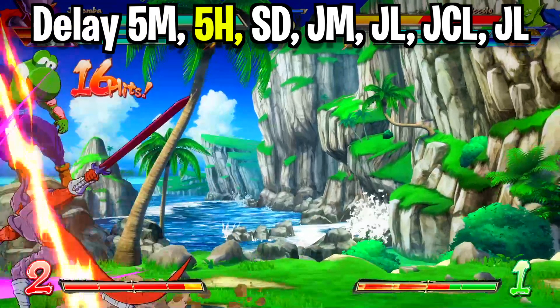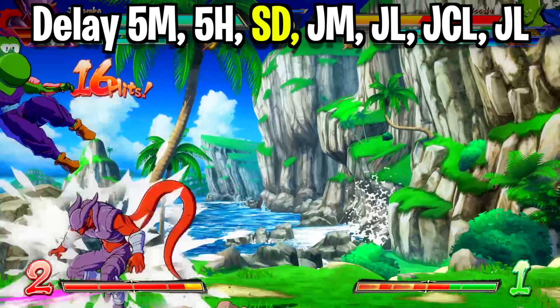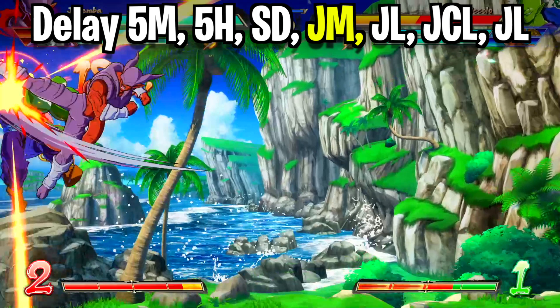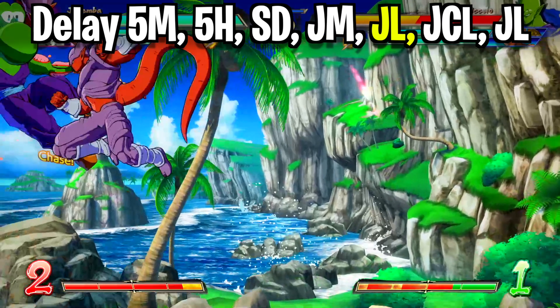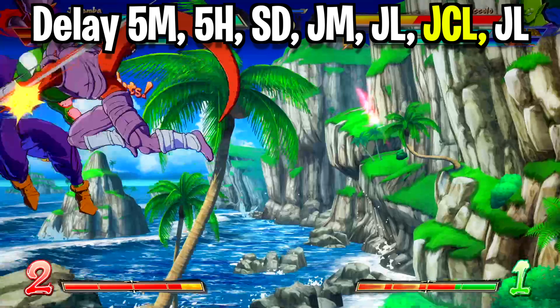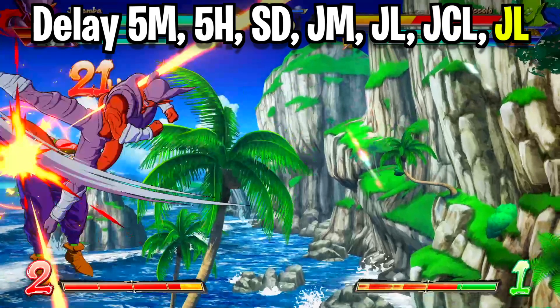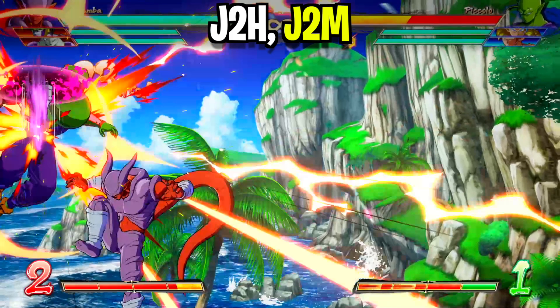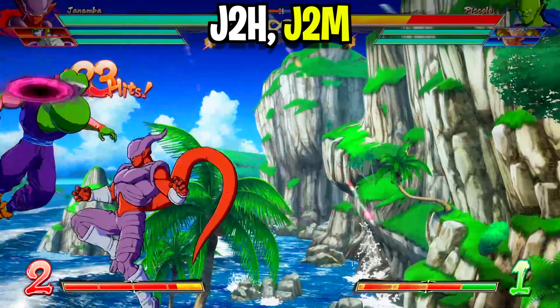Cancel the rest of that standing heavy attack by super dashing into your opponent to catch up to them before they're able to recover. Once you catch up to them, hit them with a medium attack while mid-air, follow it up with a light attack, and then cancel the animation of that by double jumping into the air with another light attack, followed by your last light attack. Nail them with the jumping down heavy and immediately go into your jumping down medium to push them right back down to the ground. That's going to wrap up the combo.